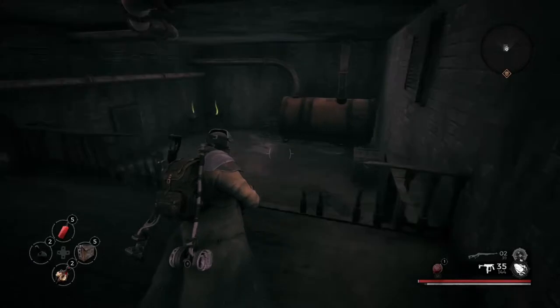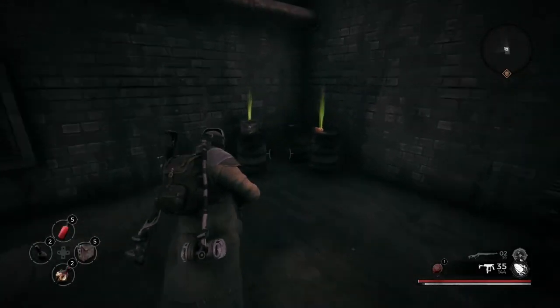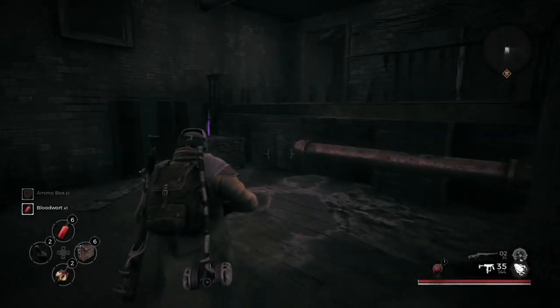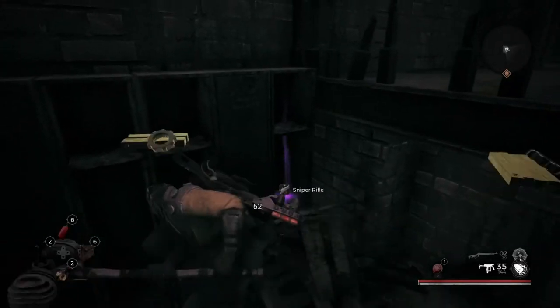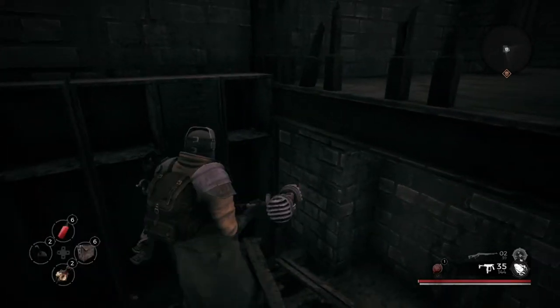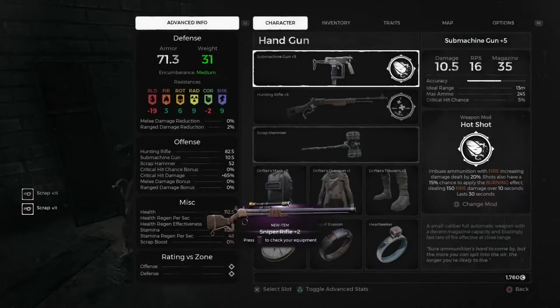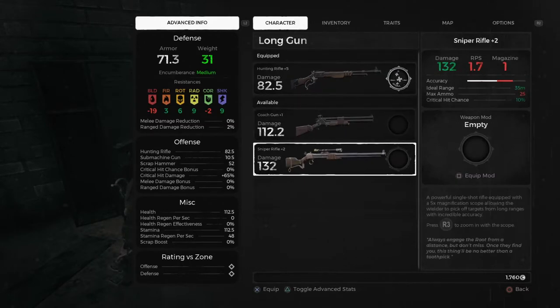You're going to find a room right here. In the room there are going to be two corners — very missable — so pick up the ammo box and blood wort. Then you're going to see the gun right there: smash through those crates and boom, you got the sniper rifle. There you go guys, two hidden items. Smash that like button if you haven't already, please subscribe — till next time, peace.